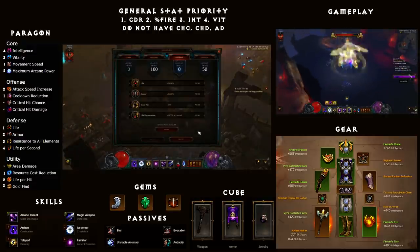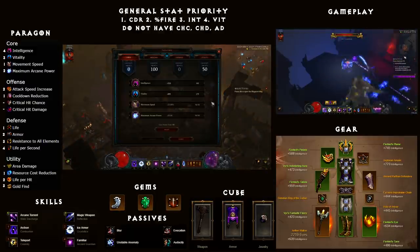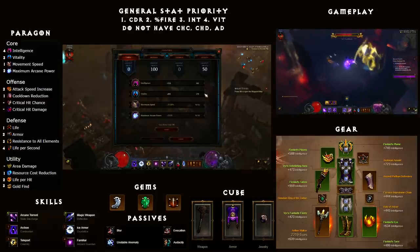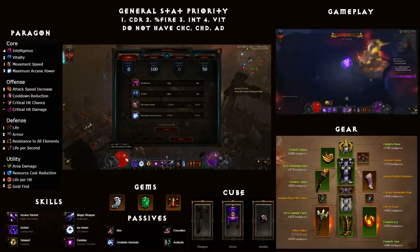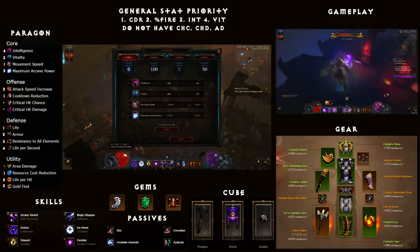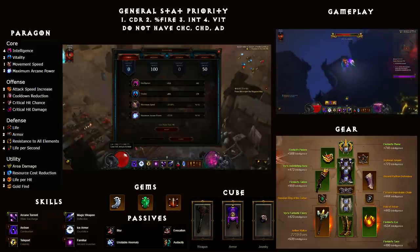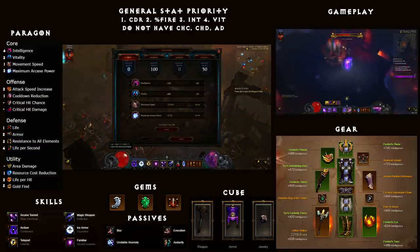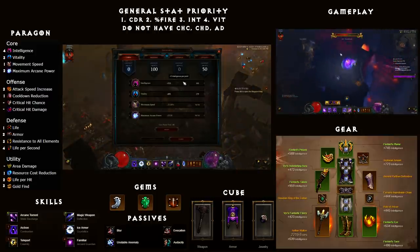Onto the Paragon points. For Core: Movement Speed first, then Maximum Arcane Power, then Vitality and Intelligence. Since these don't max out, balance them between having a large enough health pool and having enough resistances. For doing GR 70s and 80s, I recommend at least 700,000 life, then put the rest into Intelligence for all resist. As you go higher, you'll need a bigger health pool — right now I'm working towards pushing a 90 and I'm at around 1 million health. Balance between life and all resist and see what works for you.